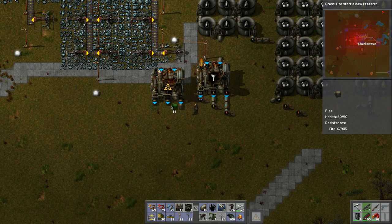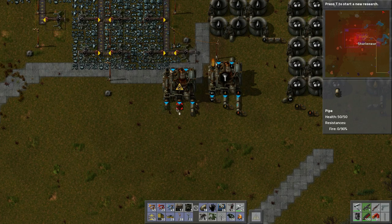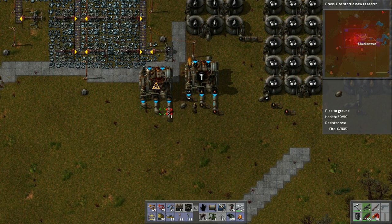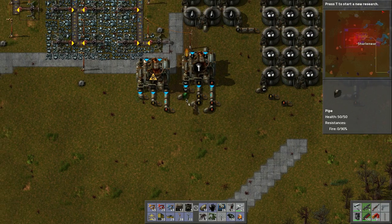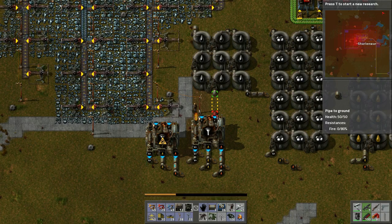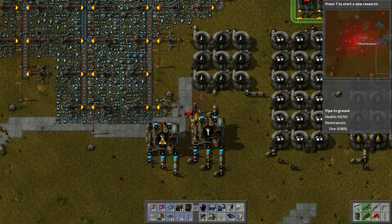We can hook in all the various pipes — one, two, three. Hook it in like so. This one can do some oil processing as well; we just need to hook in the oil line. Connect the oil pipe and do that.